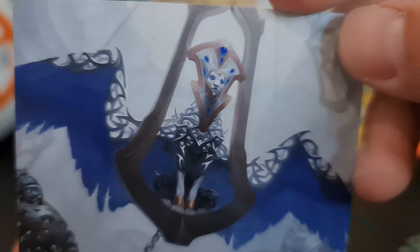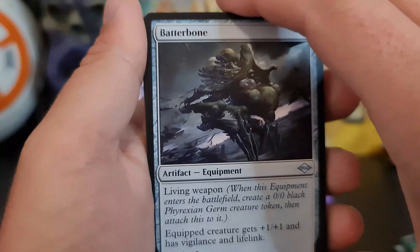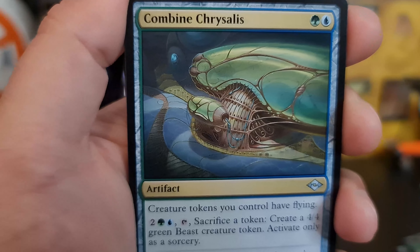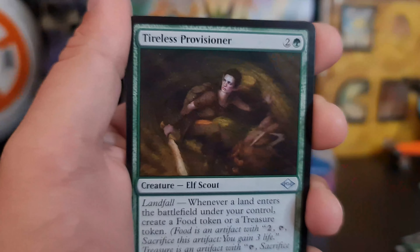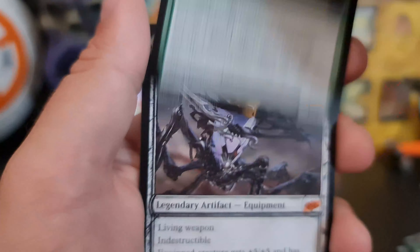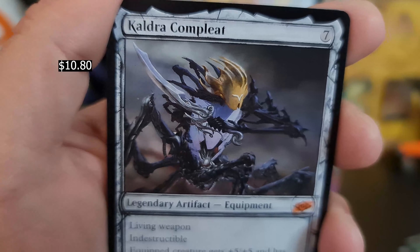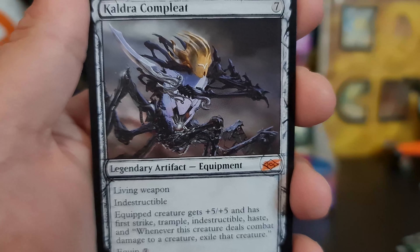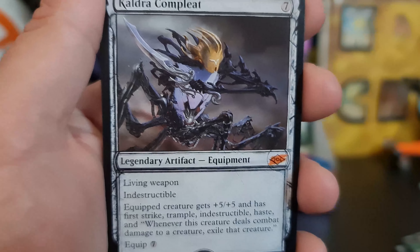We got the Euthershorn Sphinx — definitely looks better in color. Batterbone as our first uncommon, followed by the Combined Chrysalis — that makes way more sense when it's not in the sketch art. Tiles Provisioner. Kaldra Complete — hell yeah! That's so good. Very nice, very nice. Hot damn.